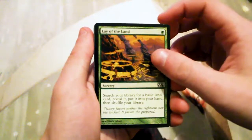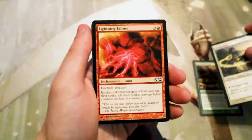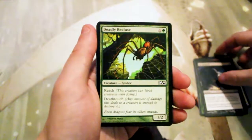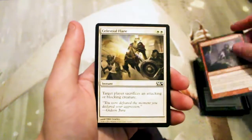Starting off our commons, we have Lay of the Land, a Soul Mender, a Lightning Talons, a Vile Rebirth, a Deadly Recluse — a great card — a Striking Sliver. I forgot Slivers were in the set.